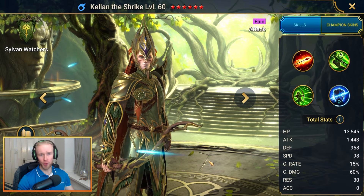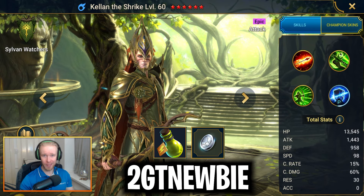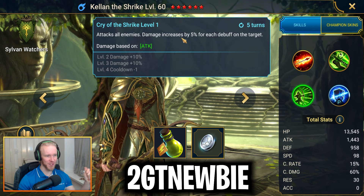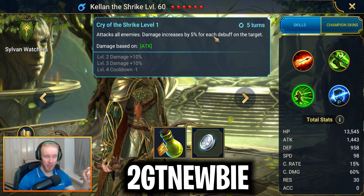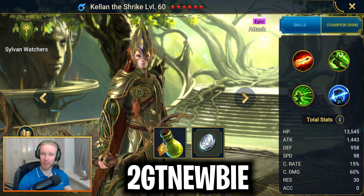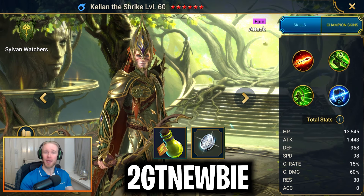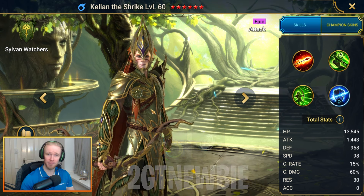Go ahead and input the code 2GT Newbie to get your hands on Kellan the Shrike. Pretty unique attack champion — his A3 actually scales based on the amount of debuffs on the target, and there is just no cap on this, so the more debuffs you can stack, the more nuts this champ gets. As well as Kellan, you'll also be getting 2 energy refills and 200,000 starting silver.